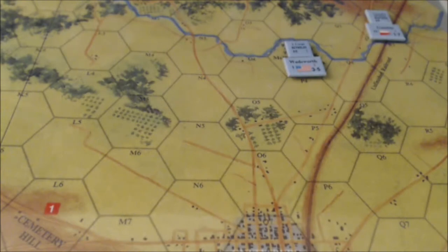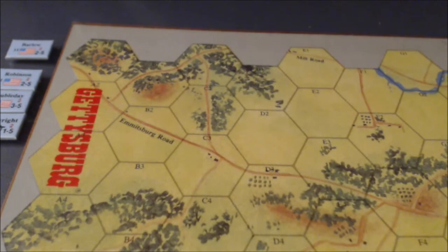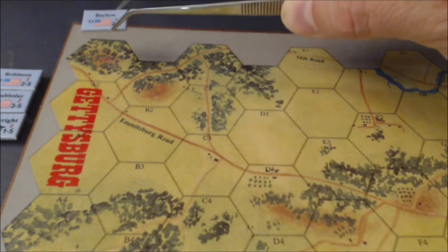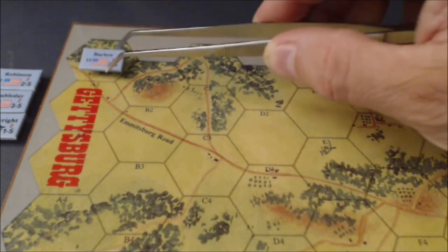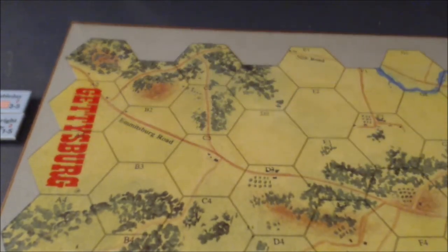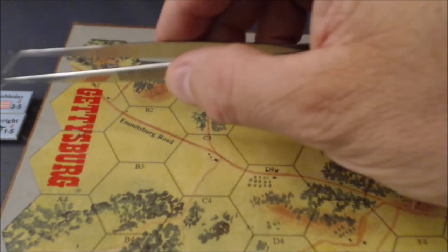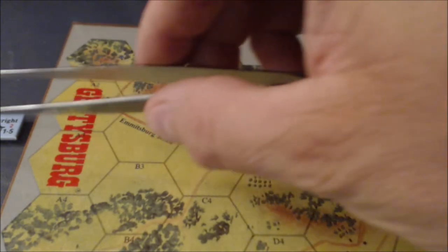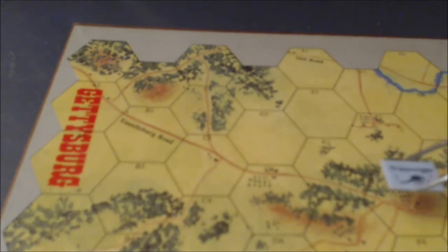I'm going to pause a minute and then we will bring on the Union reinforcements. Game turn two, Union movement — we're going to bring on the Union reinforcements now. We have Barlow — moving on the road he can go ten hexes: one, two, three, four, five, six, seven, eight, nine, ten. And everybody else — Robinson can come up here into the Peach Orchard. And Doubleday will be marching smartly down the road behind him, followed by Wainwright's Artillery.